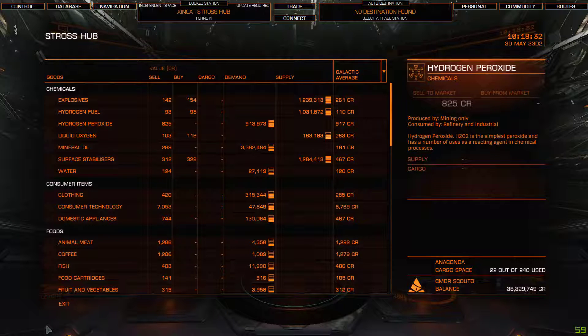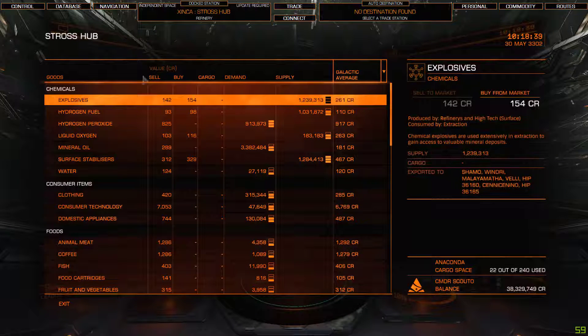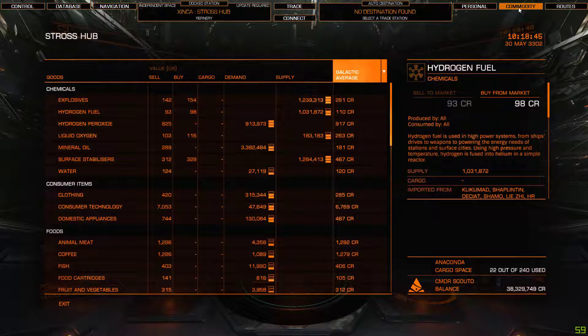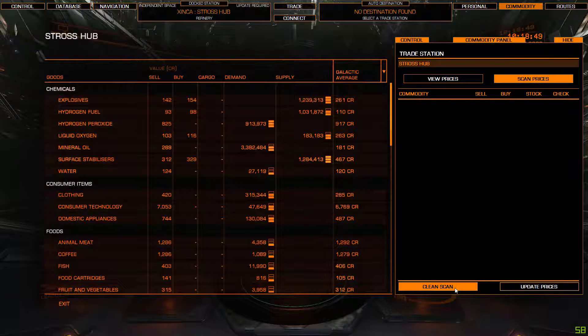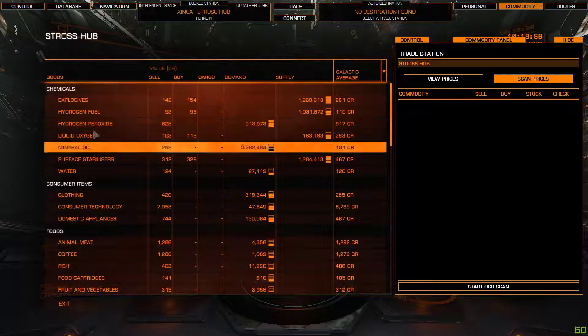Assuming you've set it up properly in the configuration, you would have installed Elite OCR. What Elite OCR will do is take a screenshot of all the commodity market and add it to your database. You do that by clicking on Commodity, Scan Prices, Clean Scan. Before you click scan, you need to make sure that this isn't selected.